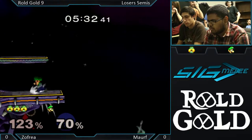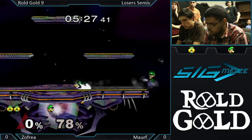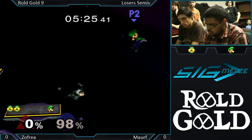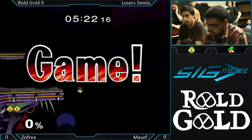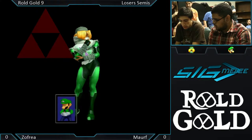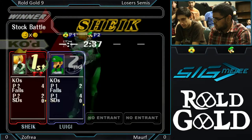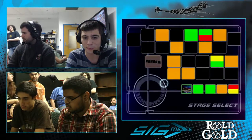Karate chop. Charges his down B. It's still looking kind of grim, but we've seen him go zero to death on Zofia before. That's the Zofia where he just forward-aired to the bottom blast line. Game one goes to Zofia.